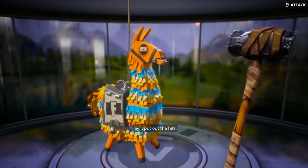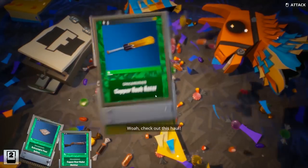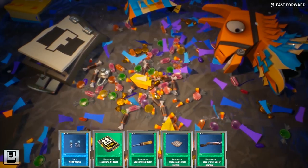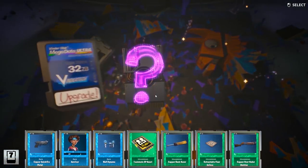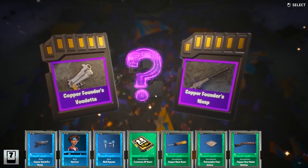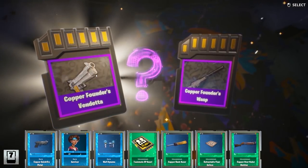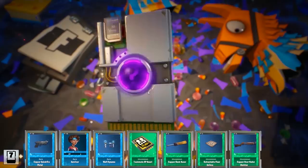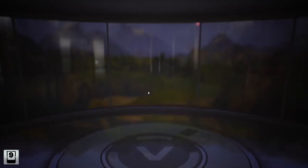Here we have the launch event llama that requires founders coins — let's check it out. It looks more potent; hopefully it's better. It should be, it's like an early bird super-rare currency llama. Give me legendaries and mythics! But we got rare survivor, rare, rare, rare. Given how much I've put into the game, I don't really care about rare — I want epics, legendaries, and mythics.